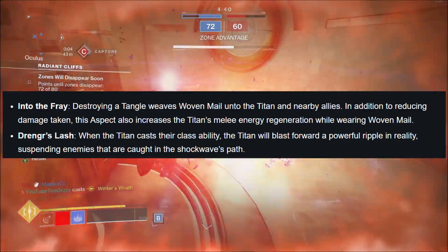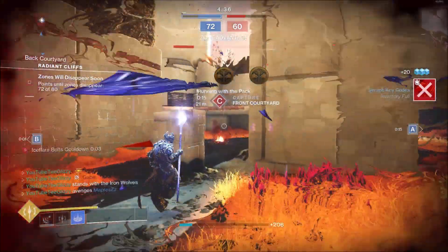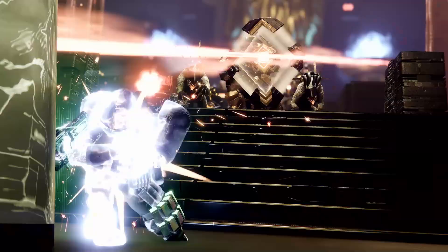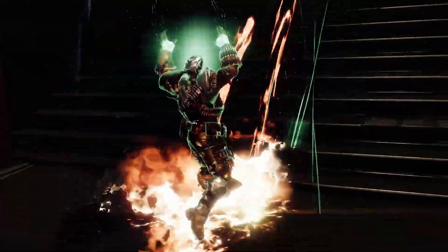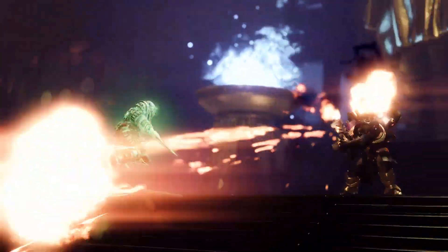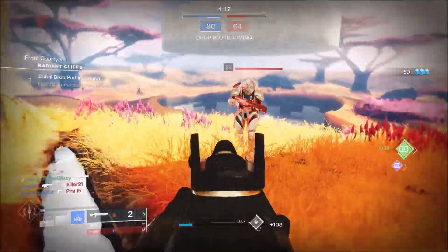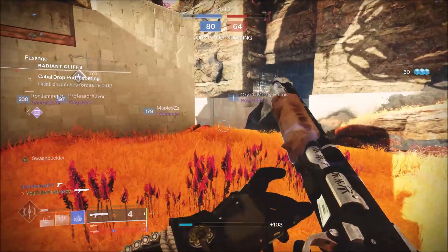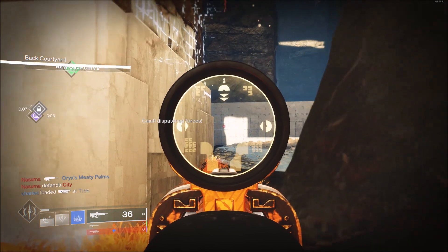The second Titan aspect, Drengr's Lash: when the Titan casts their class ability, the Titan blasts forward in a powerful ripple in reality, suspending enemies caught in the shockwave's path. For the Titan super, Blade Fury sees the Titan dual-wielding fist blades and roaming the battlefield. The light attack is a supercharged version of the Frenzied Blade melee attack; each connecting light attack increases the next attack's speed, topping out at three hits. Connecting light attacks also builds energy for the heavy attack, which hurls a pair of projectiles that seek out enemies, suspending and damaging them on impact.